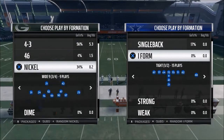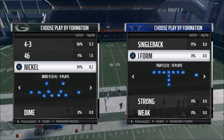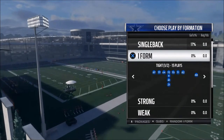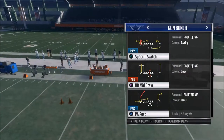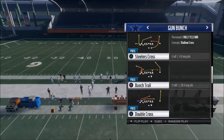Zone coverage seems to be fairly easy to beat this year, and a lot of people are going to do very well with that. What I don't think people are prepared for is beating man-to-man coverage this year. Cover 1, Cover 2 man — those man coverages are very effective this year; they just really glue to the receiver. So I want to give you a play out of the Pittsburgh Steelers playbook that you can utilize to help you beat man-to-man coverage.